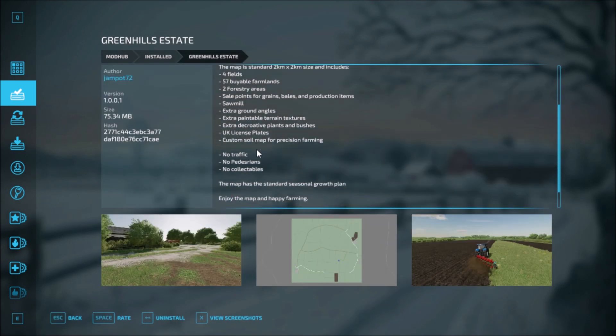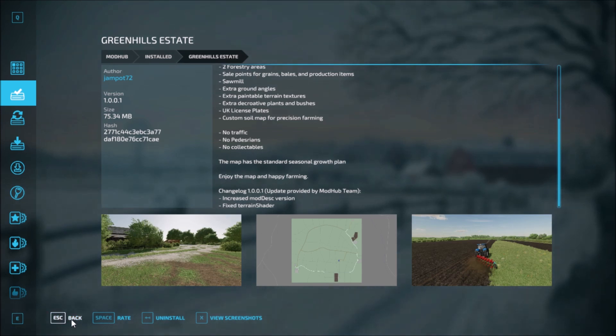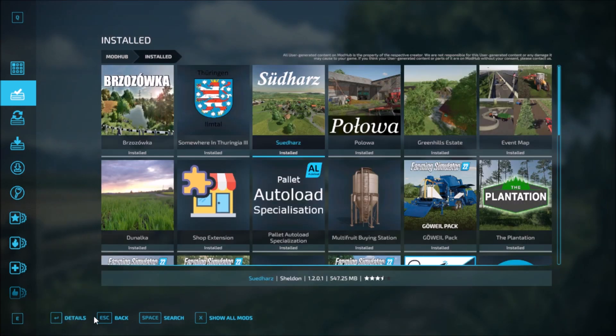Then we have Green Estate. Change log version 1.1.0.0: increased mod desk version and fix terrain shader. That's Green Estate. Then Sudaras has had two change logs — this is just for the release on the mod hub. Change log 1.2.0.1: increased mod desk version and fixed terrain shader.